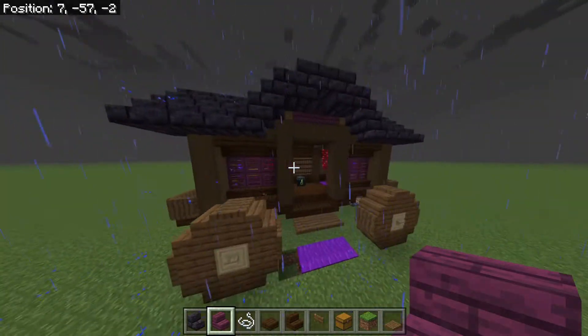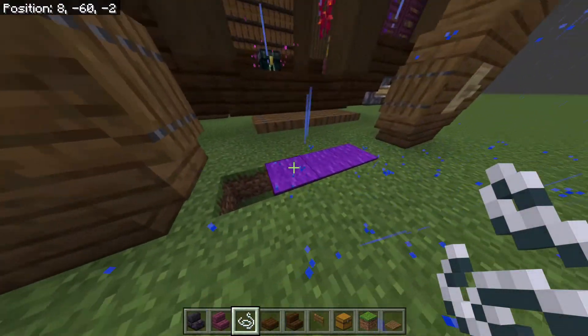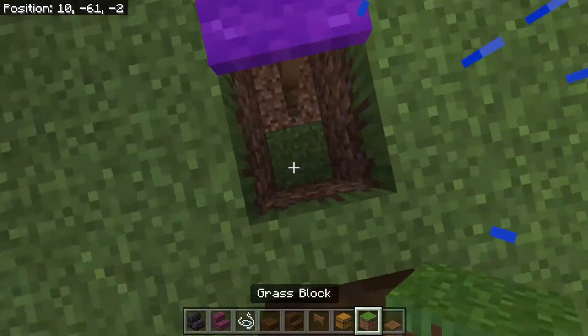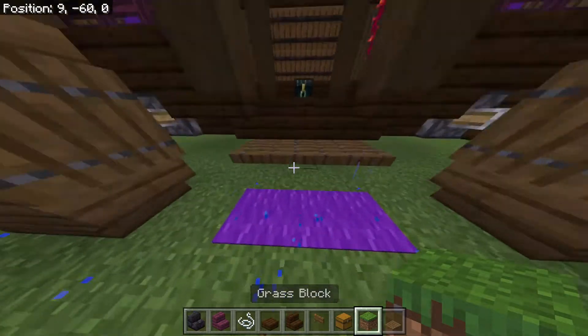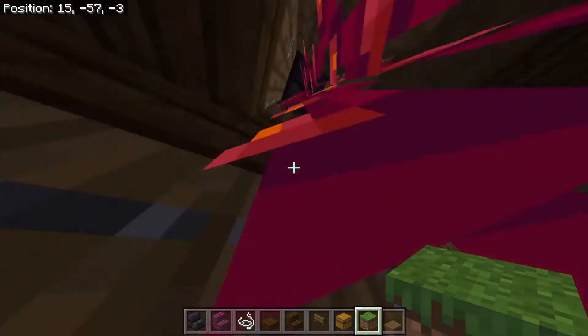We are going to be selling nether items in here. We've got a nice little pathway — it's got a fence gate underneath it so you just literally instantly pop up. On the inside we've got some chests and some barrels, and we've got a way up here.